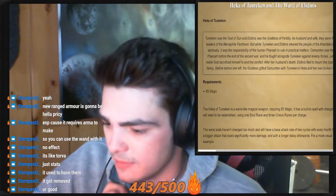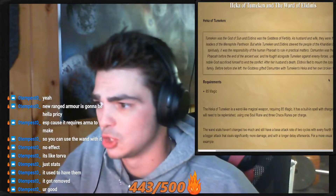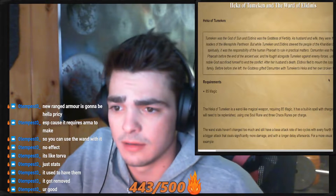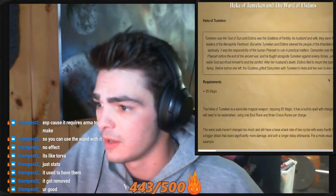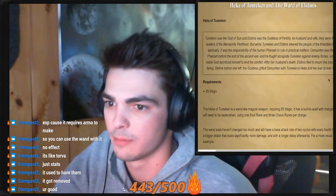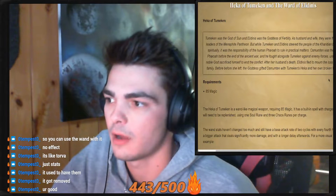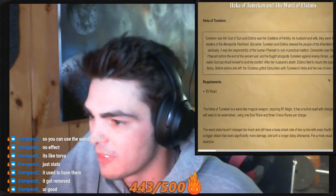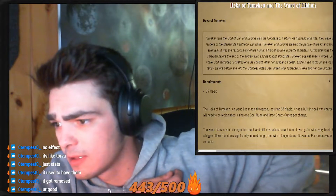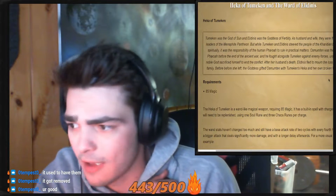Tumekin was the god of the sun, and Illidanus was the goddess of fertility. As husband and wife, they were the joint leaders of the Menaphite pantheon. While Tumekin and Illidanus steered the people of the Caridian Desert spiritually, it was the responsibility of the human pharaoh to rule in practical matters. Osmumten was the last pharaoh before the end of the ancient war, and he fought alongside Tumekin against the enemy forces until the noble god sacrificed himself to end the conflict. After her husband's death, Illidanus fled to mourn the loss of her family.